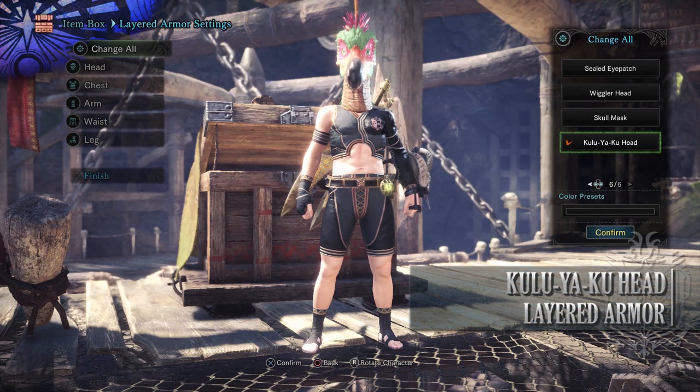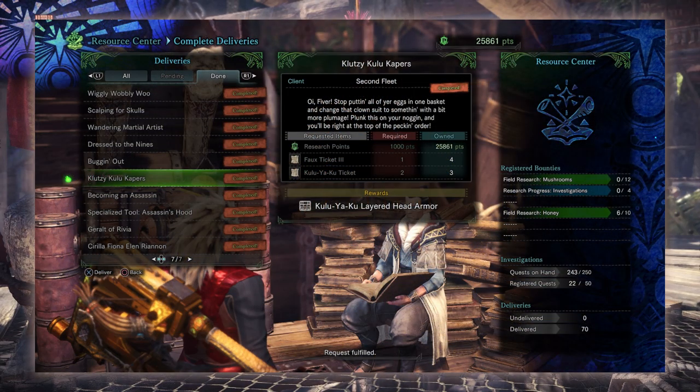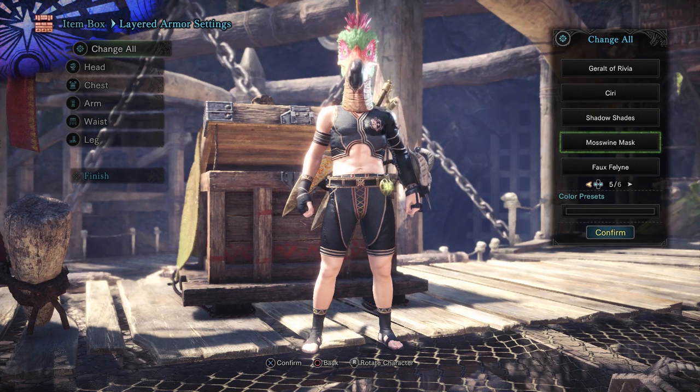Next is the Kulve Taroth Layered Head Armor, which turns your head into a Kulve Taroth. This is from the delivery quest known as Klutzy Kulve Keepers. For this you'll need Research Points, Faux Ticket 3 again and Kulve Taroth Tickets found from Egglovers United.